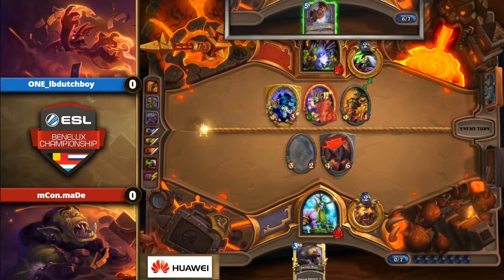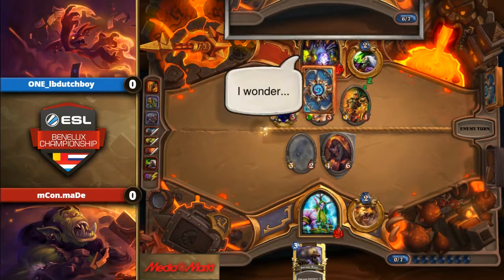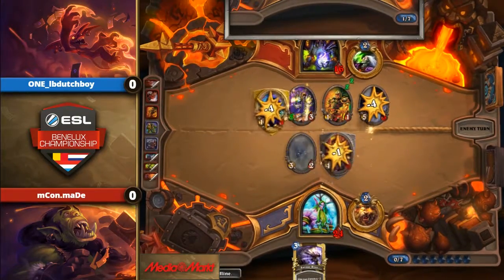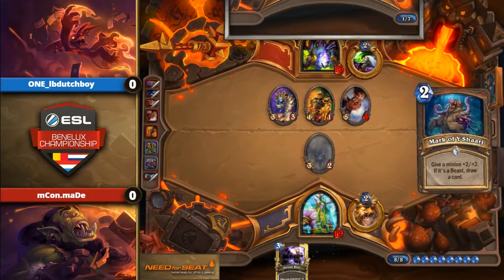Was he trading his two small minions? He could just choose to use his Doomguard to trade as well — and a Voidwalker. So you have two minions left. Makes sense. But now you give up your Doomguard though.